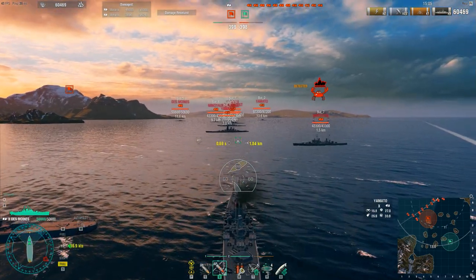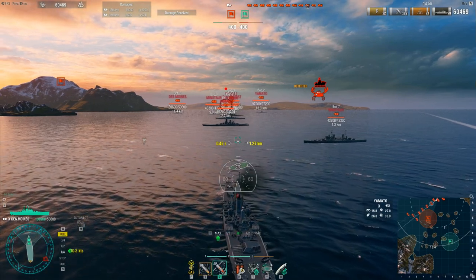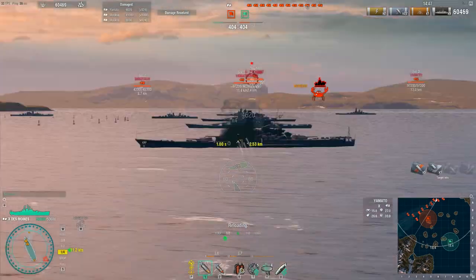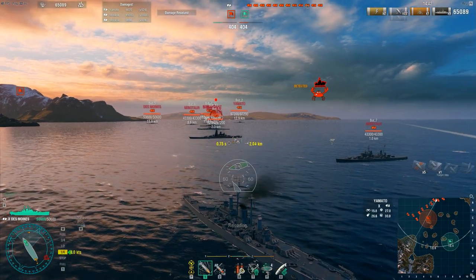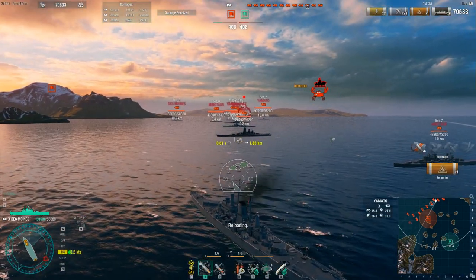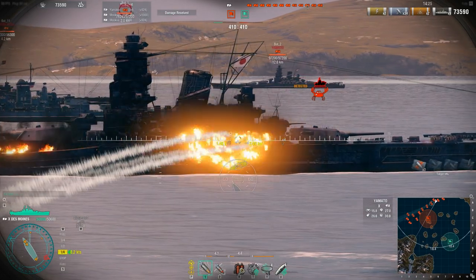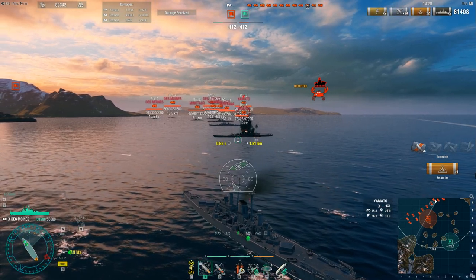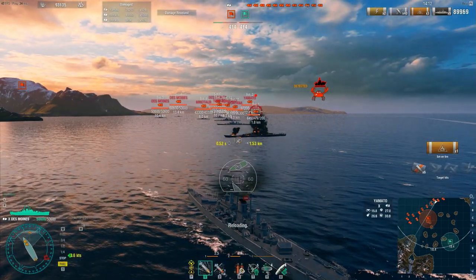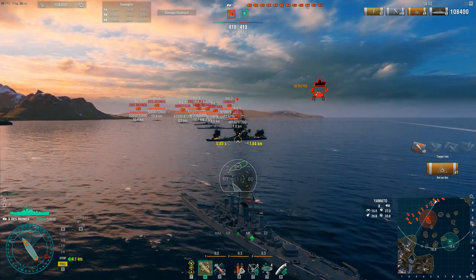When you run into an enemy battleship like this Yamato, regardless of his angle, what I like to do is hit them with HE. Every ship in the game is broken up into four sections: the bow section, two middle sections, and the stern section. Each one of those sections can get its own independent fire going. Fire ticks are a percentage of health per tick per second. So aim to set fires in different sections — don't just keep hitting the same section.